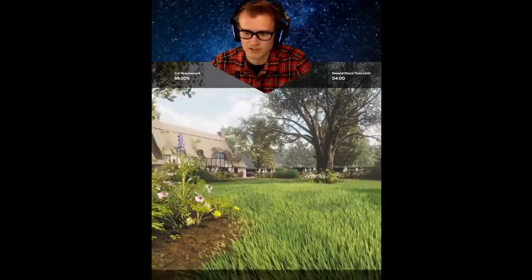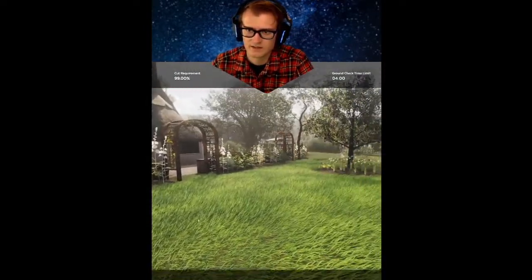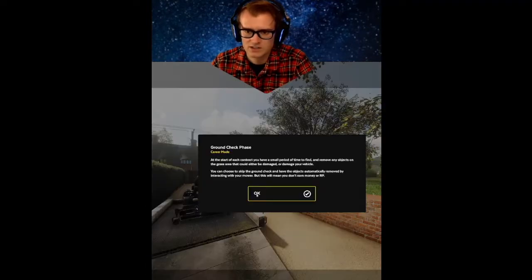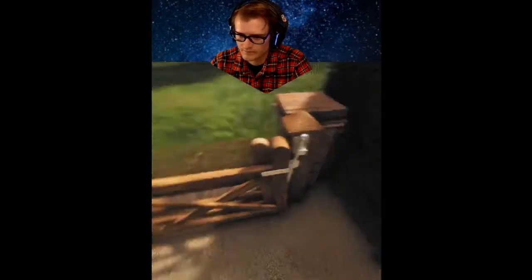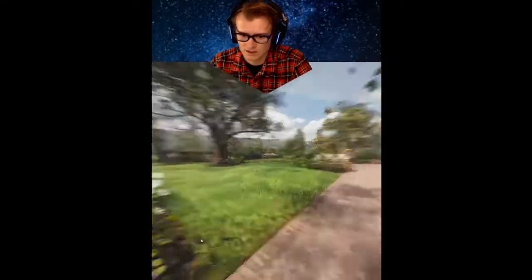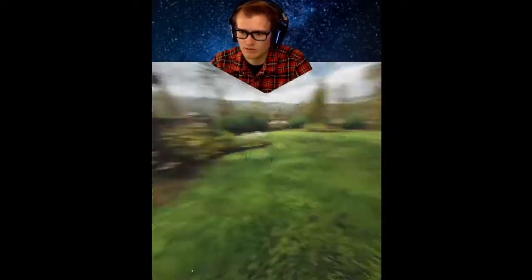We only have 26 minutes to do this, and ground check time limit is four minutes - we can only check the ground for four minutes before we get started. They want to cut one to two and a quarter inches - we're gonna cut this down to one and a half, that's a good range. Ground check phase: each contract, remove any objects from the grass that could damage your vehicle. So we're gonna check the grounds. The gates are already open for us - let's inspect. Hopefully there's not any big rocks or anything that we're gonna mow over, that'd be the worst.